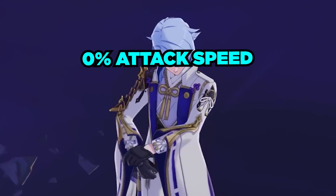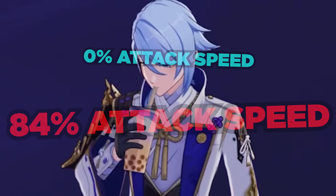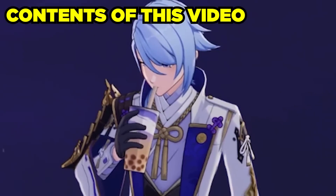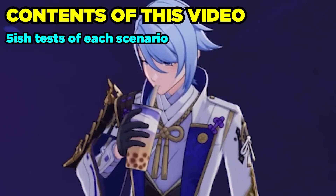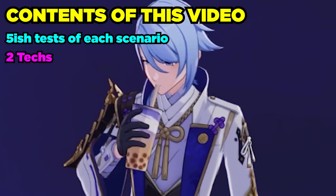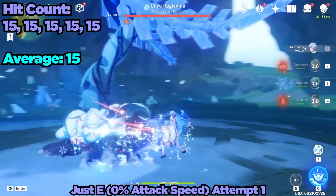We're going to start with 0% attack speed and move all the way up to 84% attack speed. The way I did this is flawed but simple — I did each scenario a handful of times, around five times for most of them, and then moved on. There will also be two techs and one Boba Roken mechanic. So let's hop right into this terrifying rabbit hole.